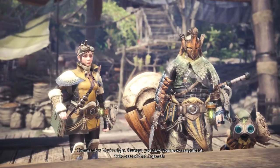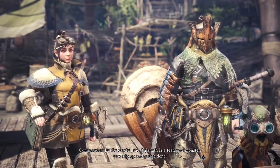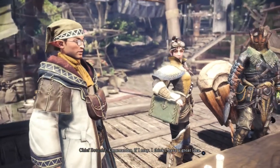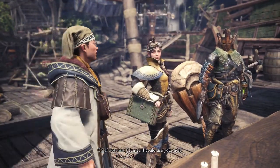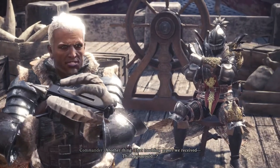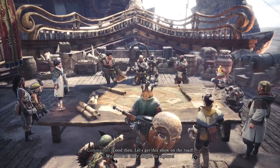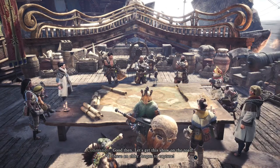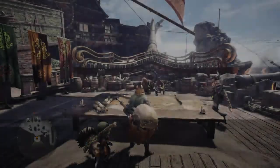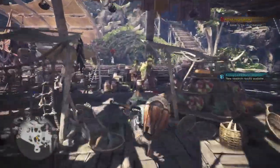Let's give it a go. Then it's settled — before we send the hunters out for the capture, we need to secure Estera. An Anjanath has been active in the area, not the kind of monster you toy around with. Hunters, you have your next assignment — take care of that Anjanath. The Anjanath is a fearsome monster; one slip up and you're done. We should probably listen to what the chief botanist has to say before we do anything else. Let's go check out the chief botanist before we end this episode.